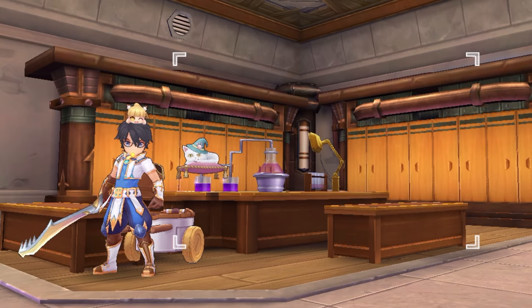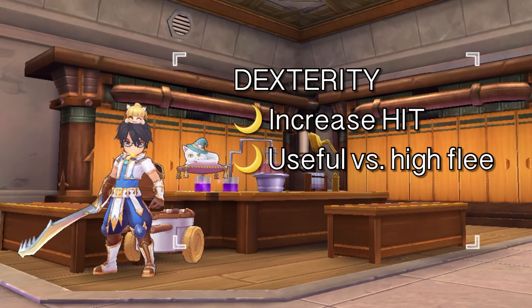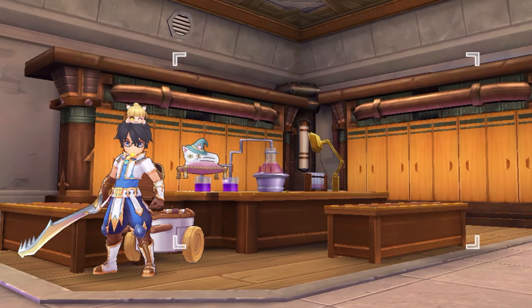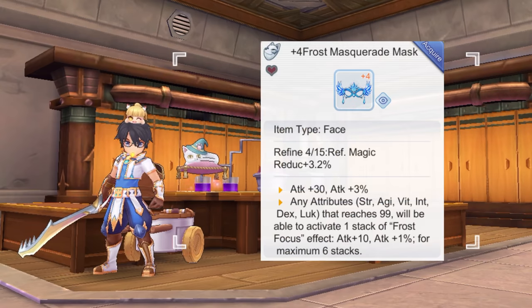Allocating the rest of the points will be up to you. If you have the Magic Sword advanced rune which adds magic attack in the damage computation of Bash, then you may want to put points on Intelligence for increased magic attack. If you find it difficult to hit monsters with high flee, then you may add some points on Dexterity for increased hit. You can also allot points on Dex and Luck because every 5 points of either Dex or Luck will increase your attack by 1 point. If you are using the Frost Masquerade Mask face item, you may also want to balance your stats such that each would have a total of 99, since you'll gain plus 10 attack and plus 1% attack for every attribute that reaches that amount.